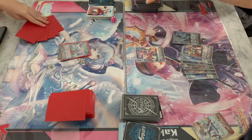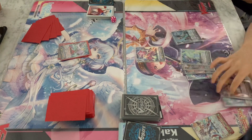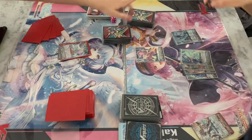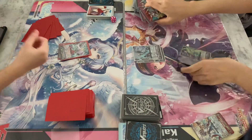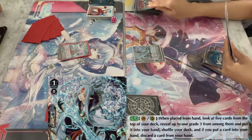So she checks the top 5 cards, adds the Grade 3 Searcher for Oracle Think Tank into the hand. And then she has to choose 2 cards to remove from play, and that will be Hexagonal Magus as well as Rectangle Magus. Very unfortunate there, but you know, you do want to ride up at least.